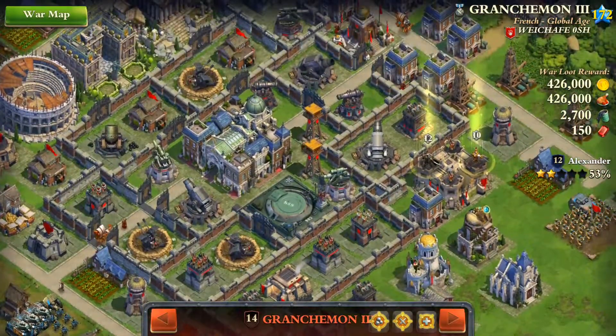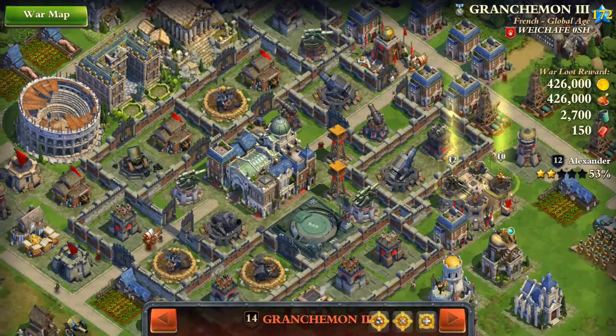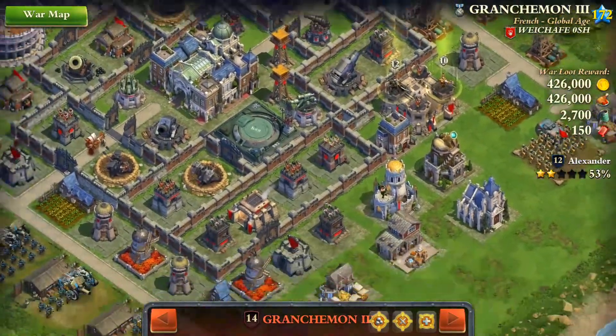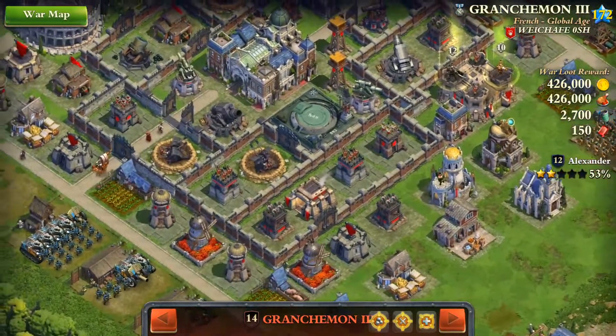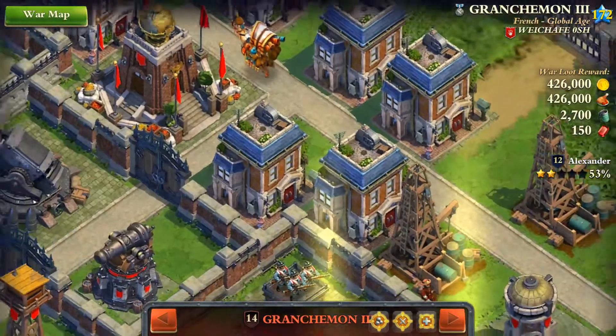I will probably use the sabotage first because on this side there are not so many buildings that spawn defenders. I will probably also use the SAP first, and obviously decoys — probably one goes somewhere here.